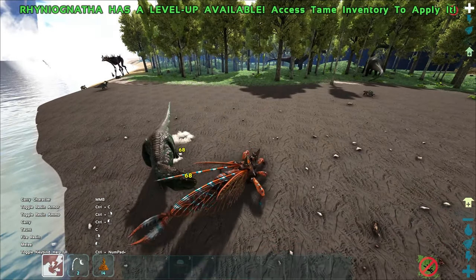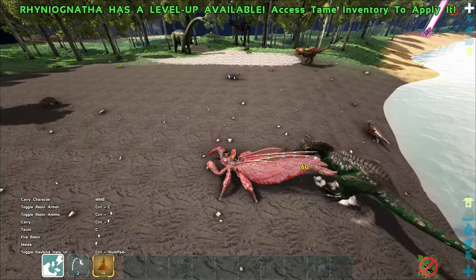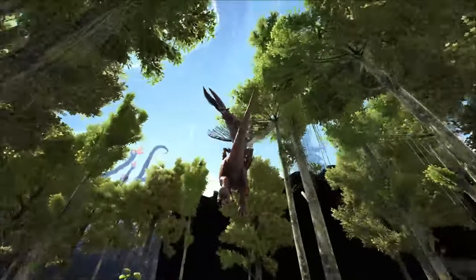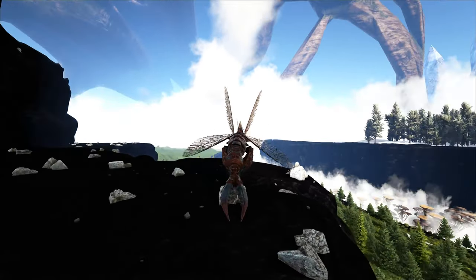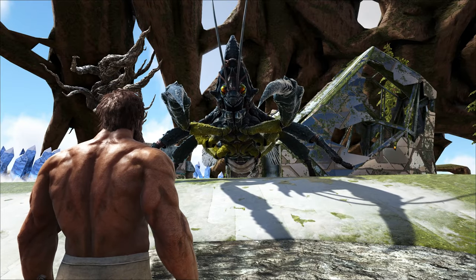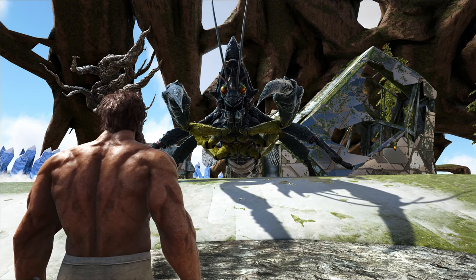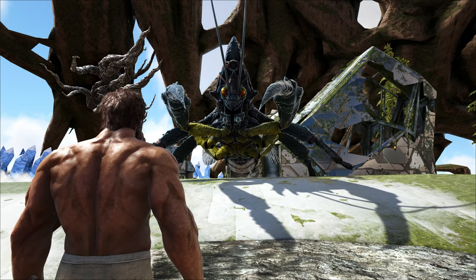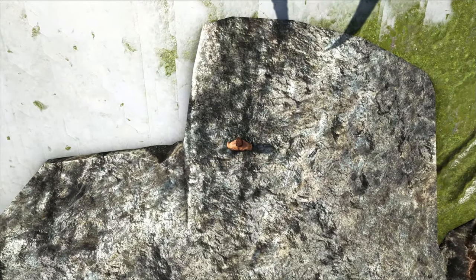It also has the ability to generate its own armor, which greatly reduces damage taken. It can pick up large creatures, just like the Rex, for easily trapping and taming them. You can also use it in combination with the Doedicurus or the Ankylosaurus for resource gathering, just like the Argentavis. You can use this creature for attacking, traversing the map, resource gathering, and taming — which pretty much covers all the marks a dino could ever cover in ARK. That is why it's number one on this list.